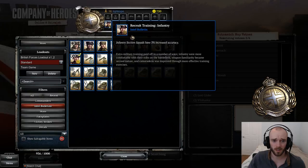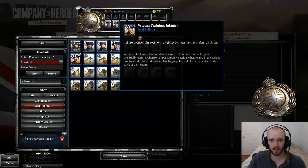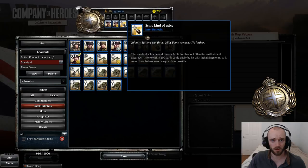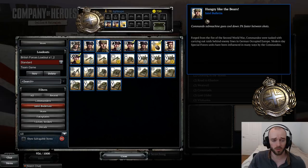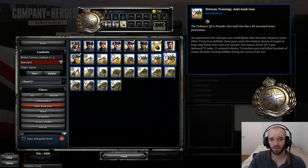The British, similar to OKW, don't have that many good bulletins. Here's my standard loadout: Infantry Sections get 3% increased accuracy, Sections get 2% faster cooldown and 2% faster reload, and finally Mills Bombs can be thrown 7% further — similar to Riflemen, this can really catch your opponent off guard with slightly longer range, and people typically don't expect Mills Bombs from Sections anyway, so it can be a nasty surprise.